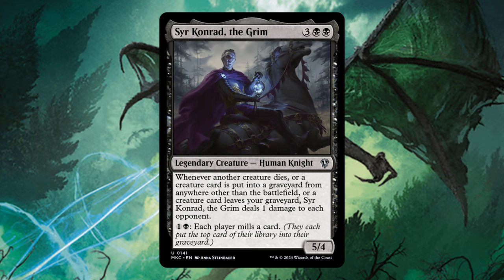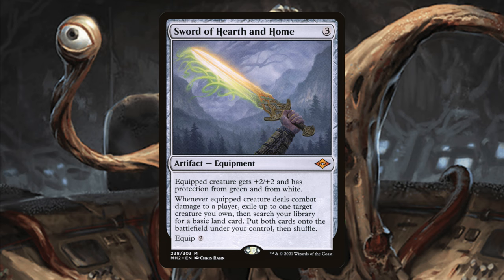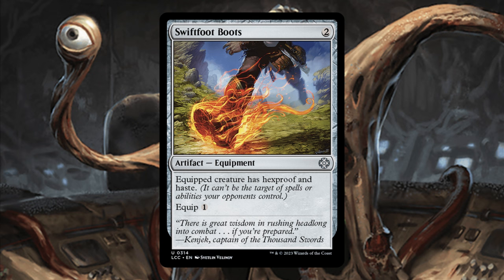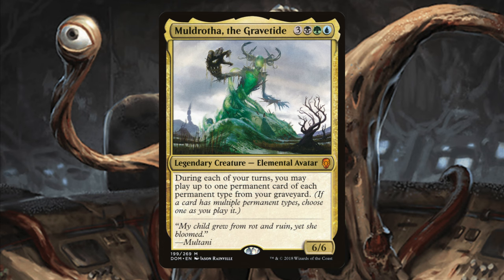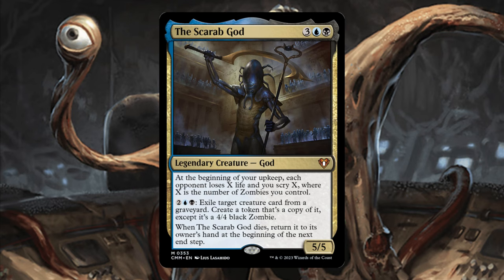Now let's move on to the core of the deck. Sord of Hearth and Home is solid ramp and keeps blinking our Mothman so everybody keeps getting rad counters. Blade of Selves is solid — when we attack with Mothman, opponents get a rad counter from the attack, and two additional Mothman copies enter and instantly die to the legend rule but the ETB still happens, giving everybody three rad counters a turn. Swiftfoot Boots to protect our commander. Mudratha to cast things from our graveyard. The Master Transcendent reanimates some pretty broken cards — both ours and our opponents'.